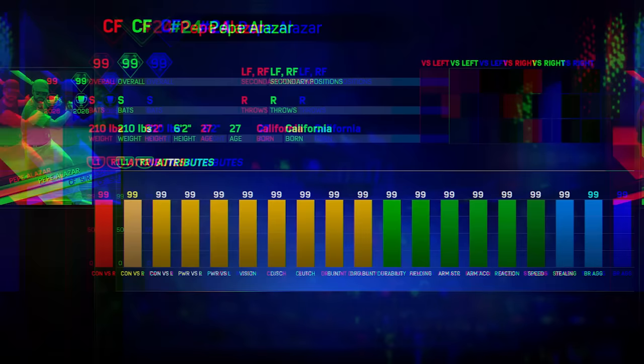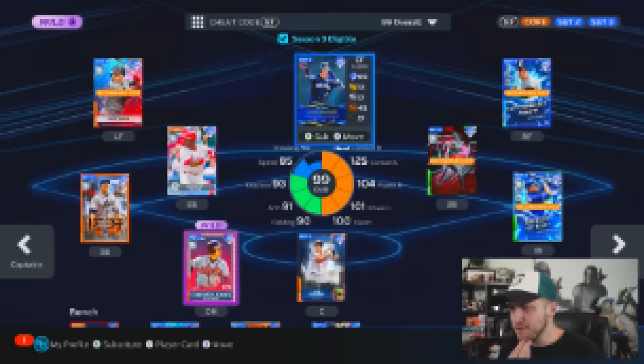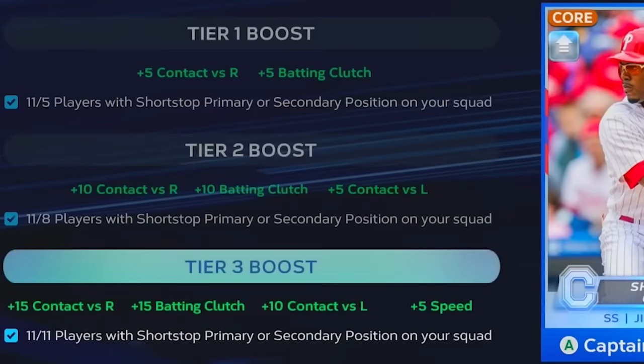Look at what it does to a card like Chipper Jones — pretty much like Pepe Alazar from back in the day. If you guys don't remember, he was a maxed-out created player you had to grind for. If we take a look at the entire team, this is just not right — it's not fair. You might be wondering: how is this team even possible with Cody Bellinger, Mickey Mantle, and Joe Mauer, yet every position filled?